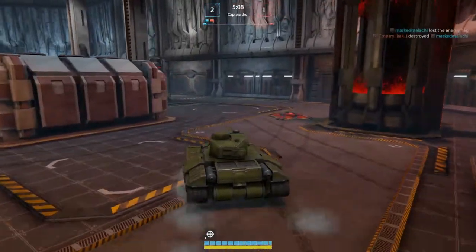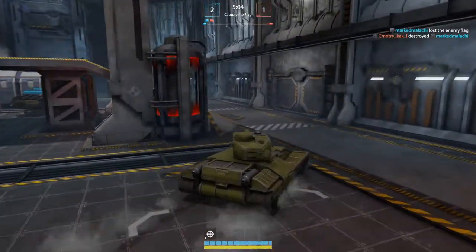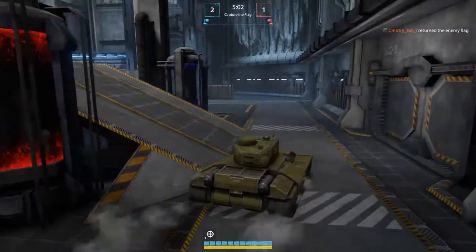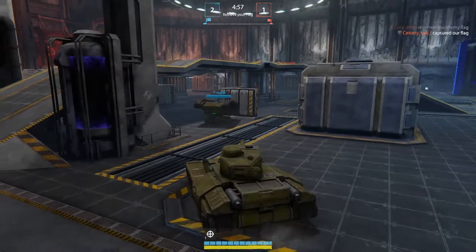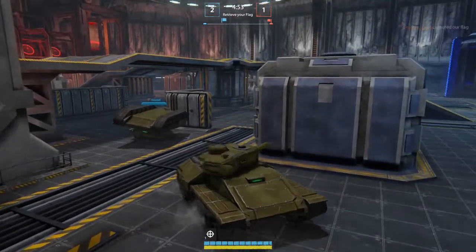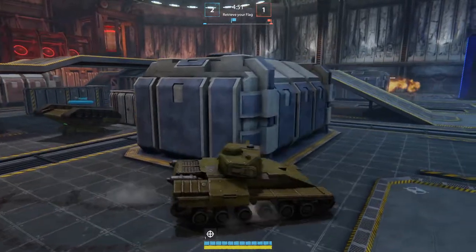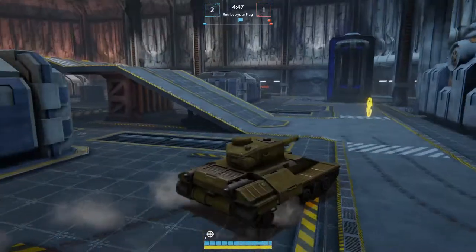Get off me, please. Also, this is capture the flag mode. I see that a teammate of mine has flipped upside down. I don't really know if there's anything I can do to help him. Note to self: if you flip upside down, there's not really much you can do besides get killed — that's the only way you can restart, I guess.